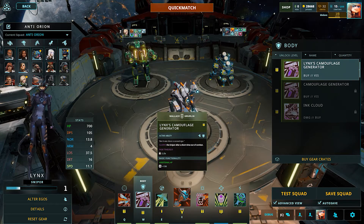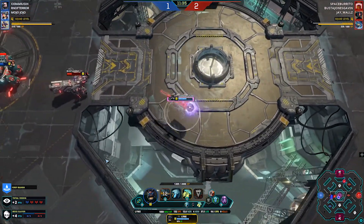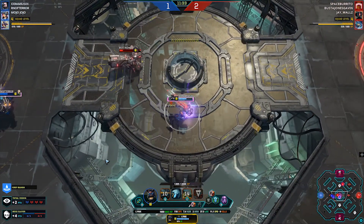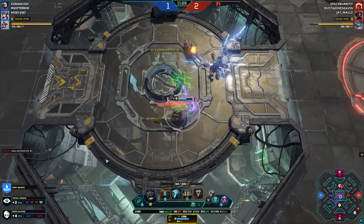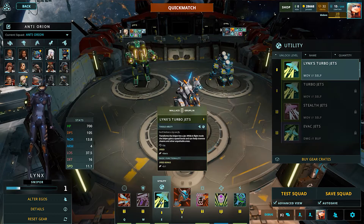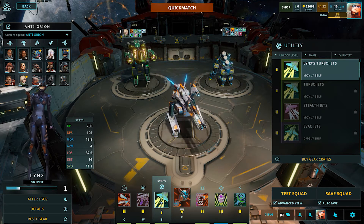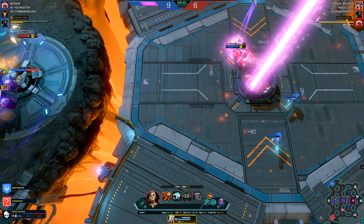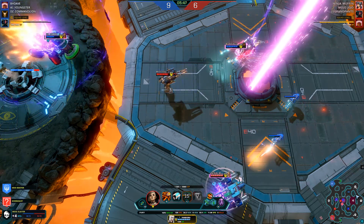Her default body slot is Camouflage Generator, which cloaks the sniper a short time after they've been out of combat. It's a level two unlock, so you have to be careful until you get to level two. Her default utility gear is Turbo Jets — your sniper can actually turn into a jet and fly around the map, including across chasms. If you use it in conjunction with the Camouflage Generator, you can totally use it for aggressive plays where you fly across the map and jump in on the enemy unexpected.